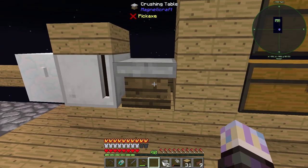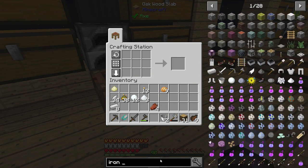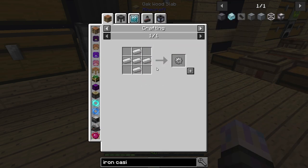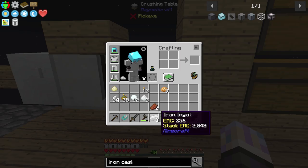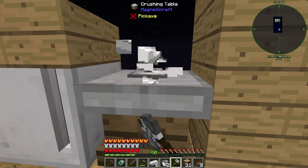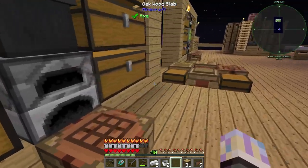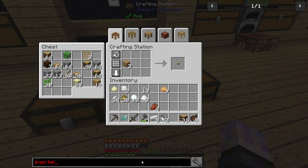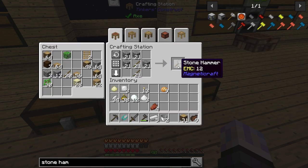Let's take a look at the casing — it wanted us to make an iron casing. We need 8 plates and an iron gear. Let's make the plates. I'm holding the button — I might break my hammer, but not too big a deal. And yeah, we broke it — got 3 plates. Let's grab a stone hammer. We have no better way of making gears yet, so let's grab that.